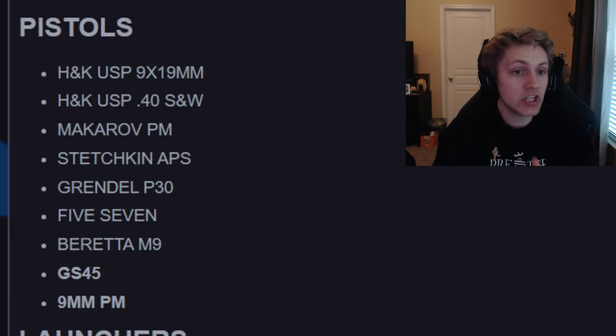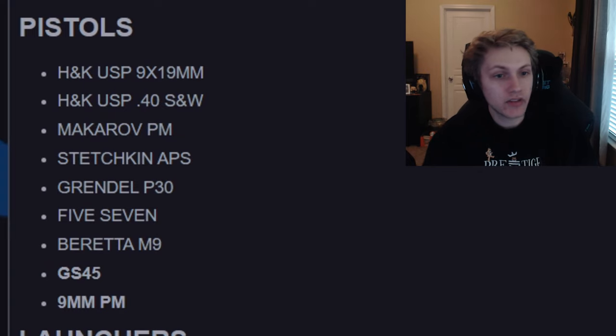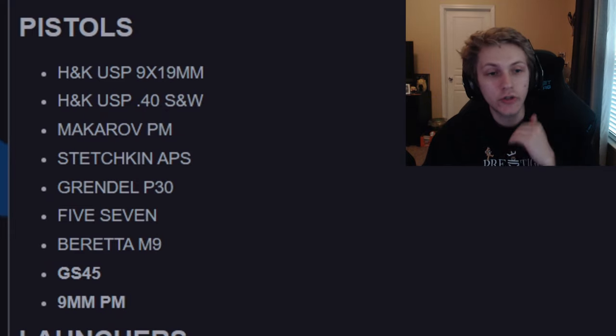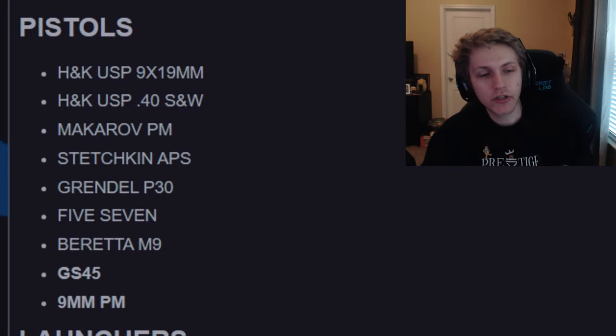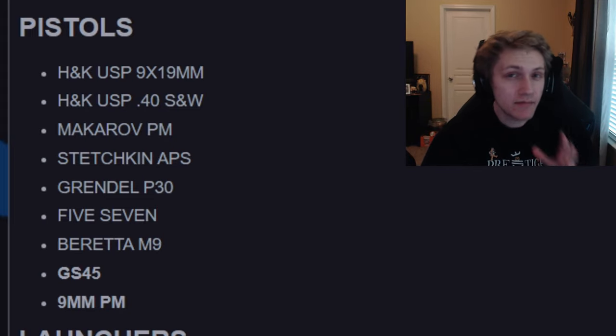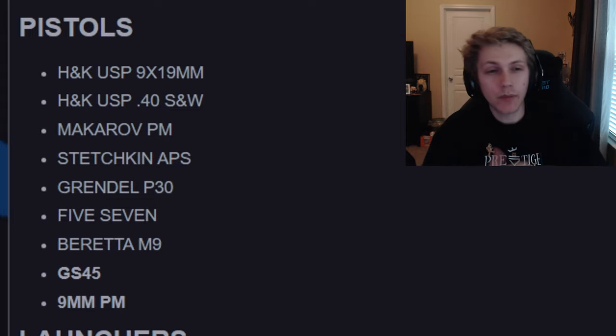In the pistols, we have the HNK USP 9mm, Nara 19mm, the HNK USP .45, the Makarov PM, the Stetchkin AAPS, the Grendel P30, the 5.7, the Beretta M9, the GS-45, and the 9mm PM. The GS-45 and the 9mm are confirmed from the beta; the rest are speculation. Pistols are typically pretty powerful in Call of Duty, so these could be insane. Other than being a different ammo choice, I don't see why we couldn't make some of these variants.